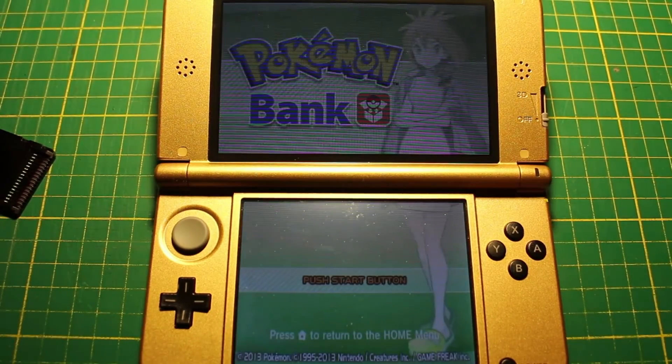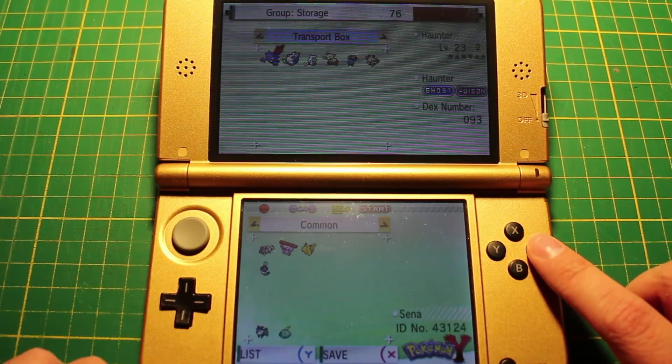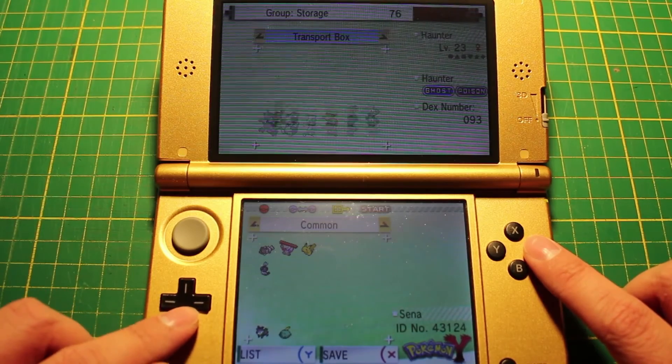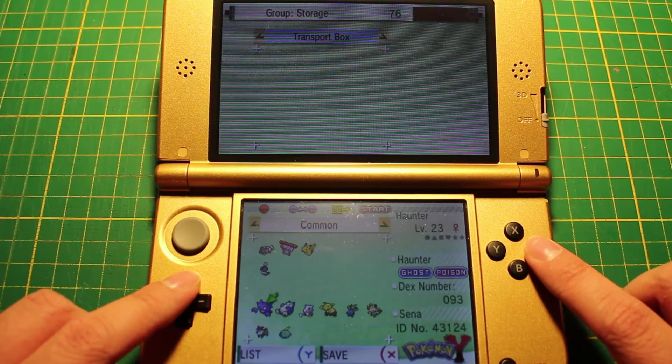Now put in your Gen 6 game, go open Bank, and you'll see that your Pokémon are in the Transport Box — which is just one left from the box that shows up when you start the program. Just bring them into your game and you're done. Thank you very much for watching, I hope it was helpful, and I will see you next time.